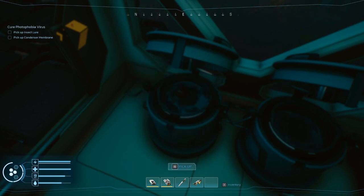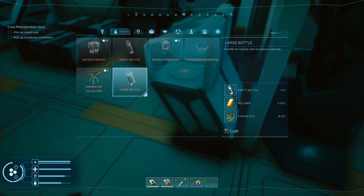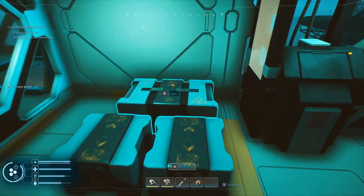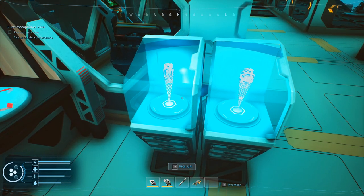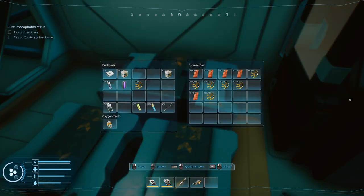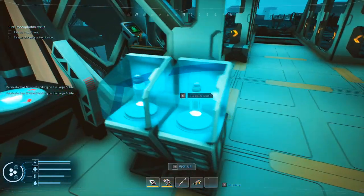Boil you and boil you - take one with us. Large bottle needs polymer and another empty bottle and 30 synthetics. Empty bottle right there, 30 synthetics - I have a small stack somewhere. Let's get another big bottle and another big bottle. Not quick enough - let's put the synthetics away. There's a lure but I don't think there's room for another one.